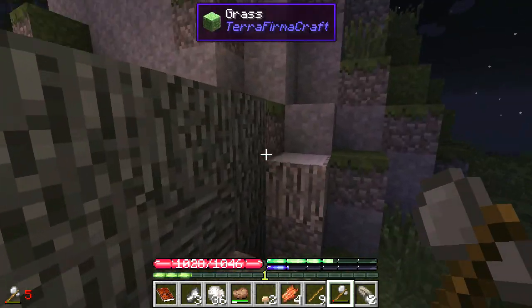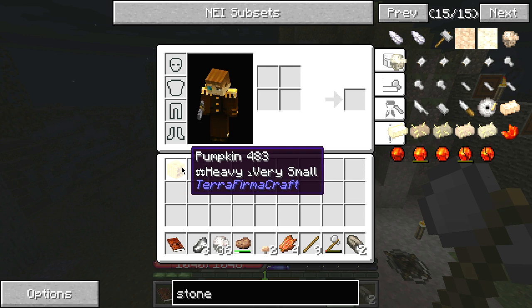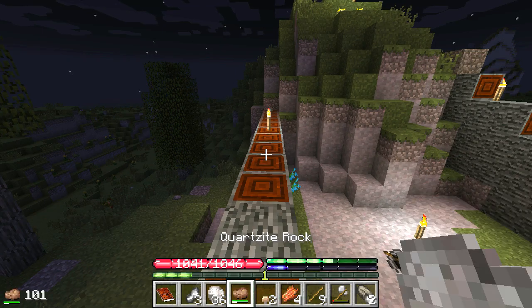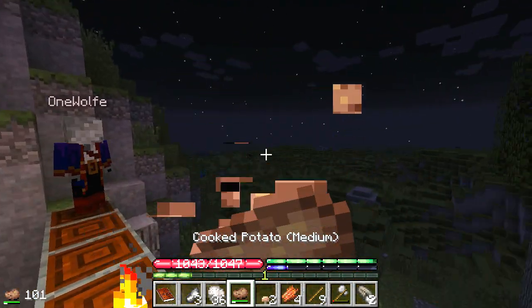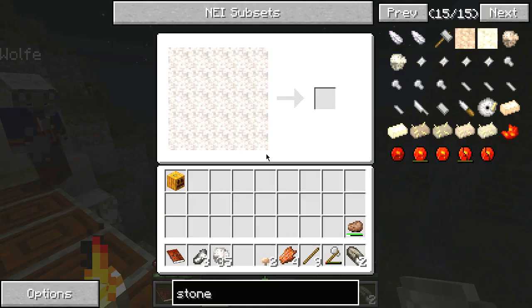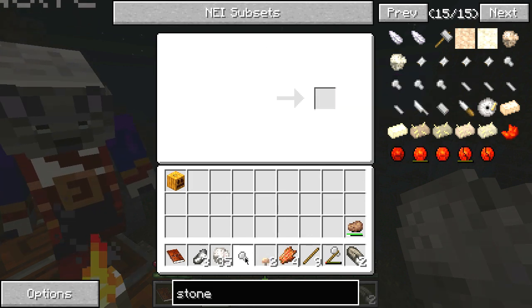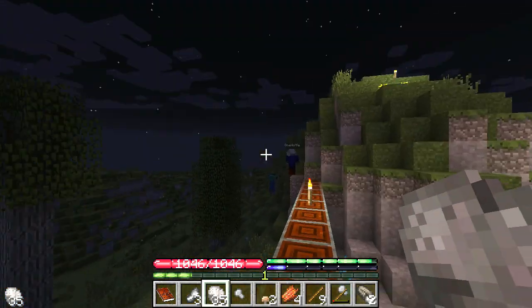I'm collecting zombie flesh just in case — maybe convince people it's currency. Where's the closest water? Through the dark of course. Now do you want to know where we've set up our village? Let me make an axe first. You can actually stack axe heads if you don't put them on a stick — once you put it on a stick you can't stack them.